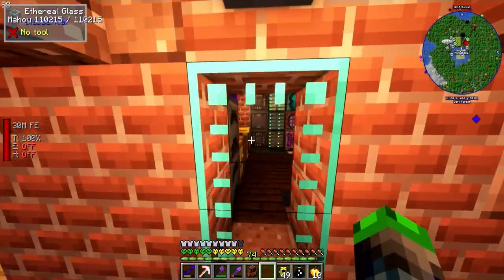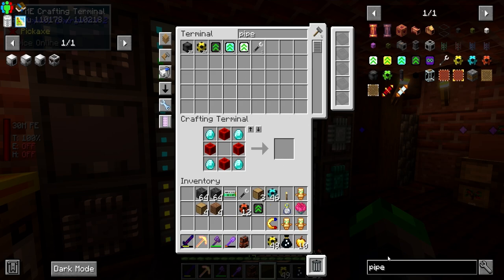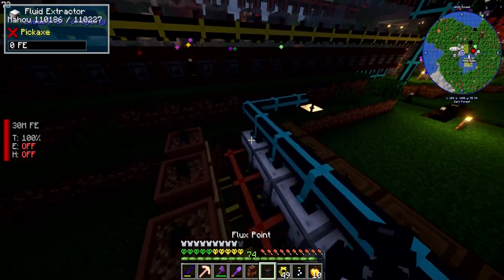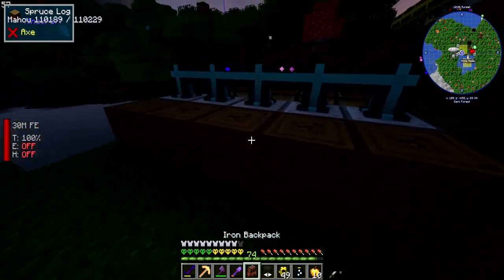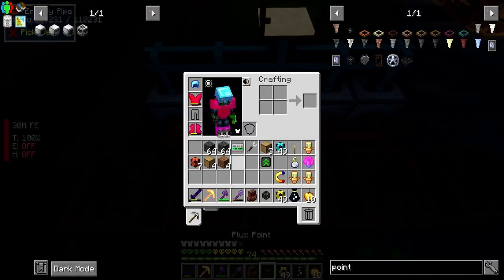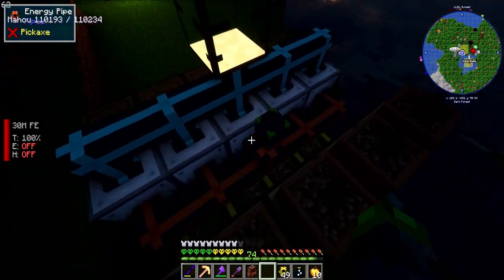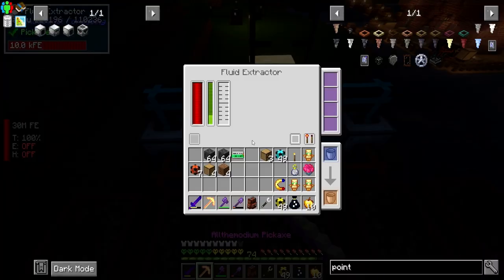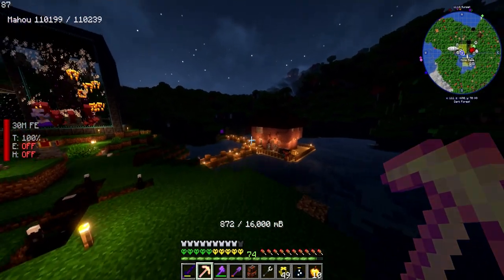Let's grab some power for these guys so they move even quicker. I'll grab an ultimate energy cable and make a flux point - we want to connect to the back of each of these. We'll move the flux point to the center one so it's really symmetrical. Now each of these guys should have plenty of power - they are going to be running even faster.